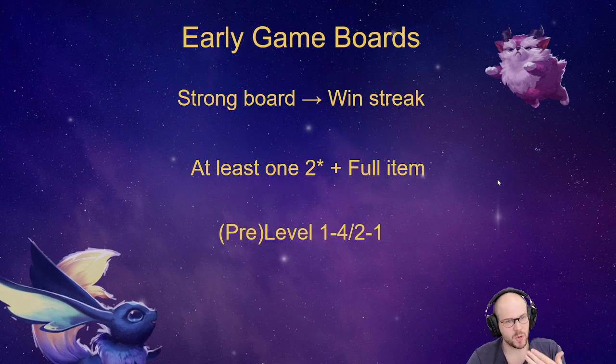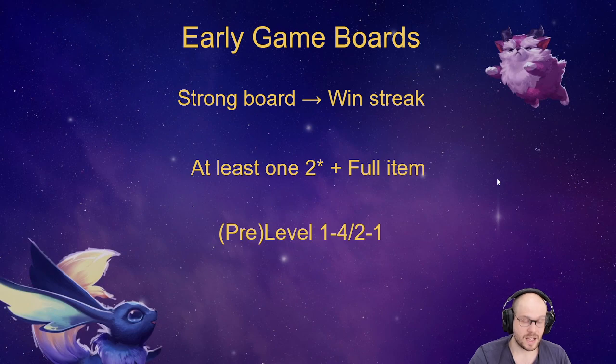Let's go through strong boards and win streaking first. If you want to win streak you should have at least one two-star unit with a full item. If the two-star unit is a frontline unit it's way better, and if you manage to put the item on a two-star frontline unit it's almost like a three-star. Think of an Ilawi with a Stone Plate — that's going to be really hard to kill and will buy your whole team a lot of time on Stage 2.